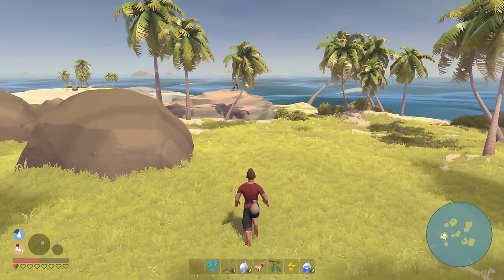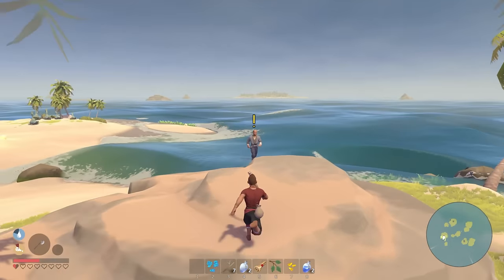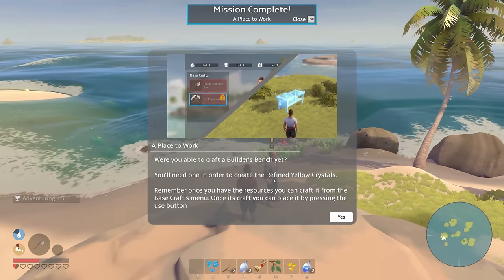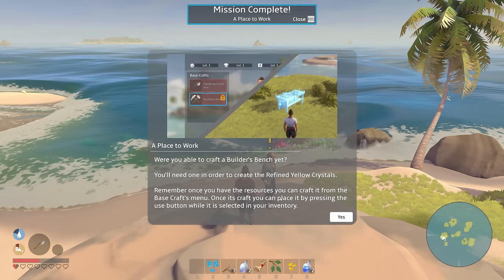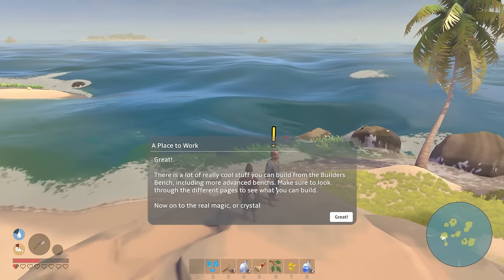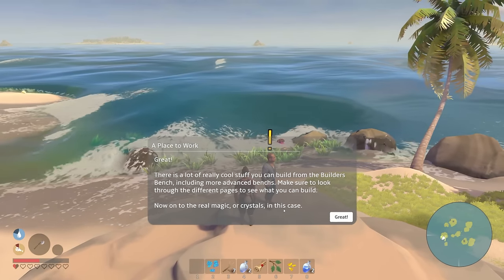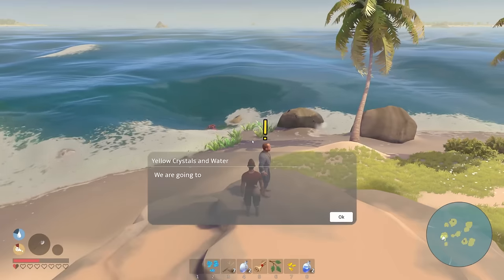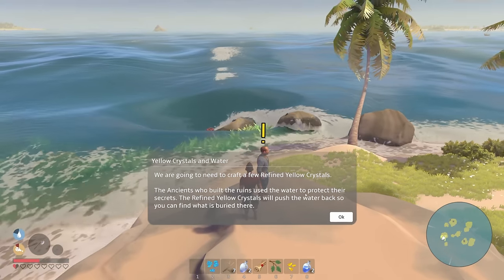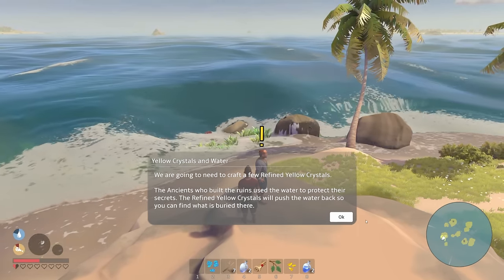These guys are everywhere. Hey bud, I finished the thing! He says I'll need one in order to create refined yellow crystals — remember once I have the resources to craft it from the bench. 'Great, you were able to find them! There's a lot of really cool stuff you can build from the builder's bench including more advanced benches — make sure to look through the different pages. Now on to the real magic, or crystals in this case.'